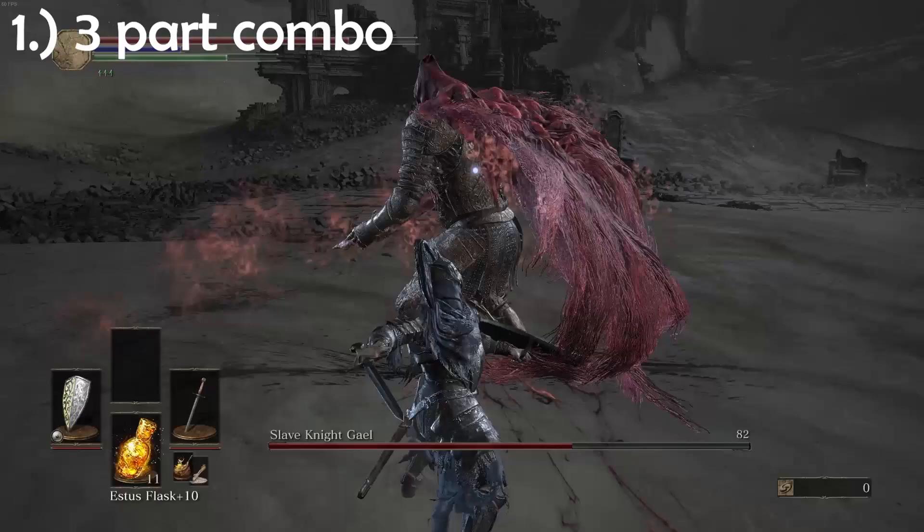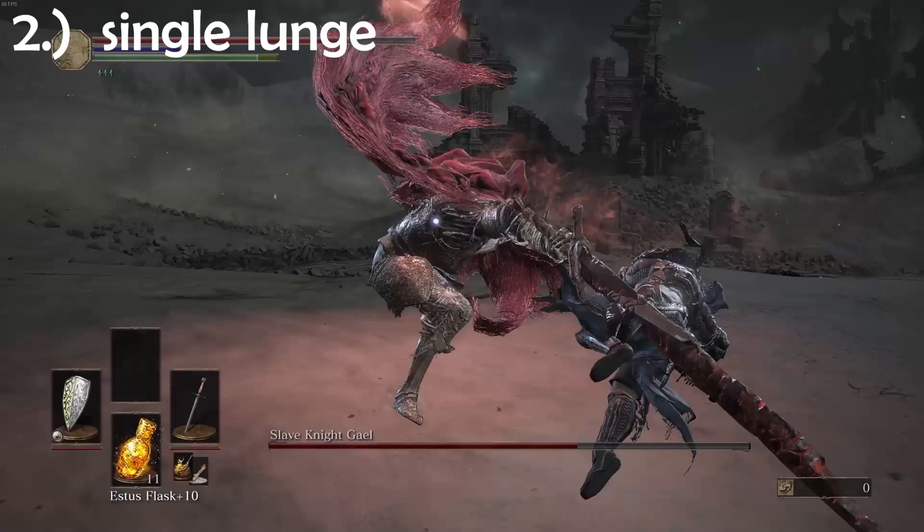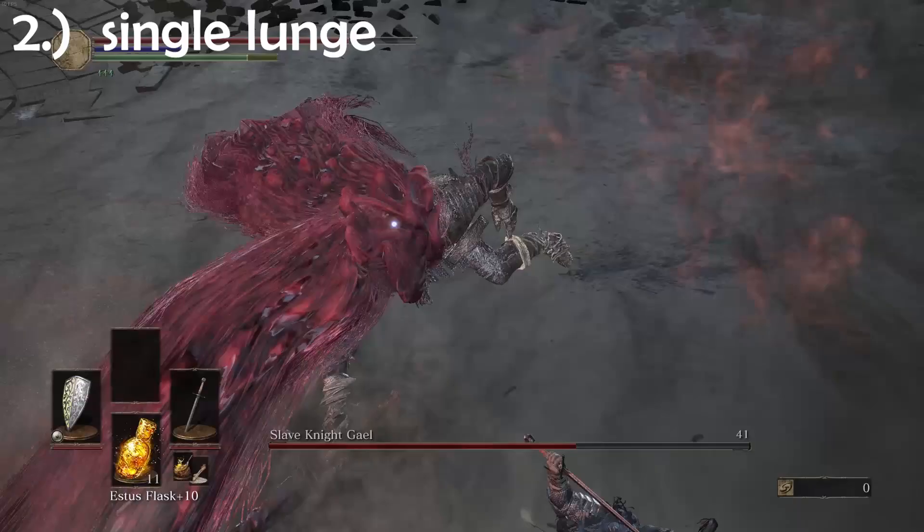Number two: he can also do this lunge attack as a standalone move. If you have a fast weapon, you can roll into him, attack once or twice and dip out again. If you have a heavy weapon, you can try if you have enough time, but you might get caught afterwards. Just try it out.